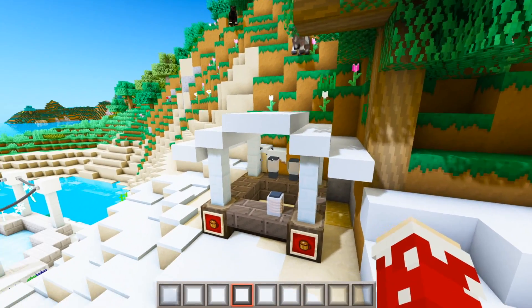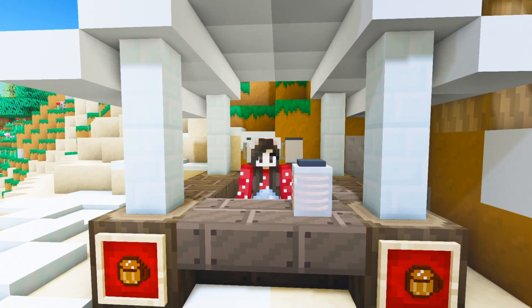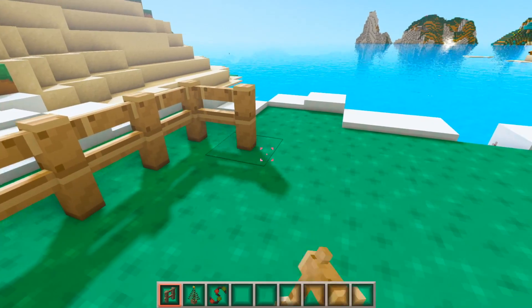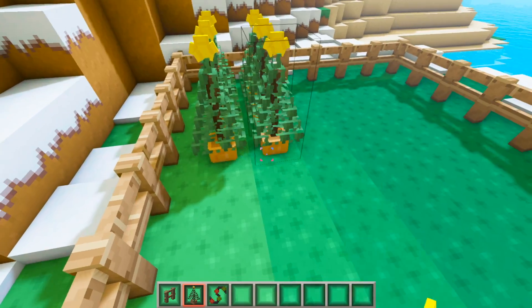This is what it looks like, and I'm gonna have to hire somebody to work here — so if any of you guys want to work at the hot chocolate stand, let me know in the comments! Now the last thing I want to add in this area is a little tree farm, and I thought it would be perfect right over here. I'm just gonna make a small fenced-in area and then fill up both sides with Christmas trees.